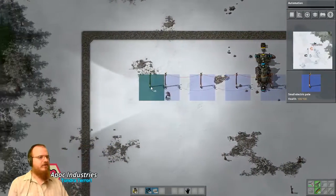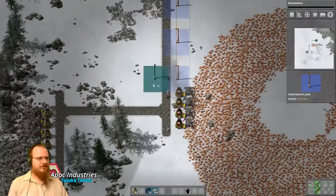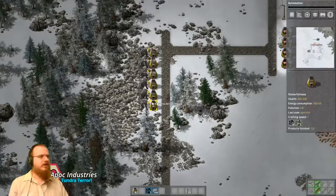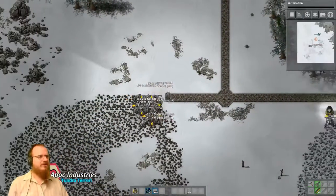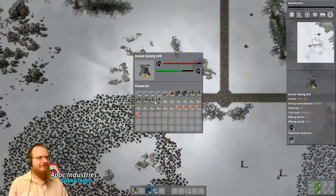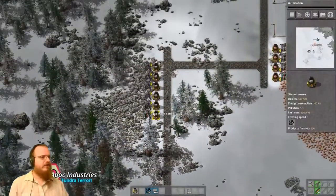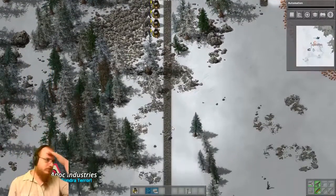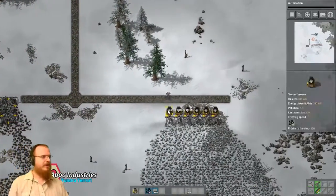We can leave some spots for more burners here. That worked well, and we're going to pull this all the way down. We've neglected to maintain our furnaces' production while we were up there, but that's okay because we've got a bunch of coal stockpiled and it will be very easy now that we have more coal to just stack coal in everything. It looks like it's starting to get lighter again, so we've made it through the first night without any biter attacks — that is wonderful. Not getting eaten by biters is normally a good thing. Normally.